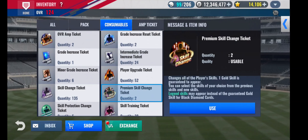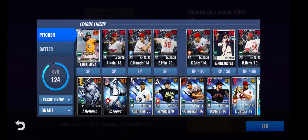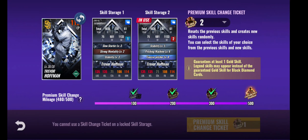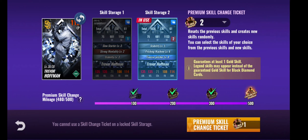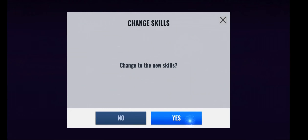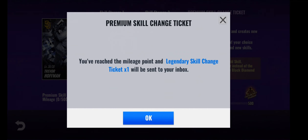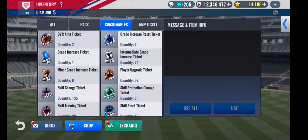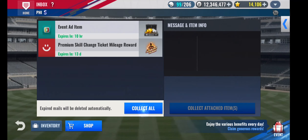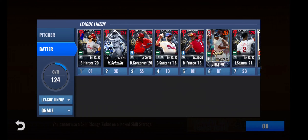Let us use these two premium skill change tickets on Trevor Hoffman. We'll use the regulars on Hoffman. We did roll a slow starter set, but slow starter doesn't really work on a relief pitcher. We got Thin Wind Streak Touch — that's better than what he had before, but it's not going to be my closer set. Nothing there, but we do get the Legend Skill Change ticket, and I am totally torn right now on who I want to use this on — Schwarber or Hoffman.